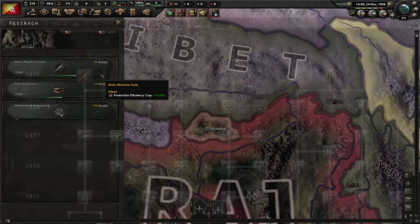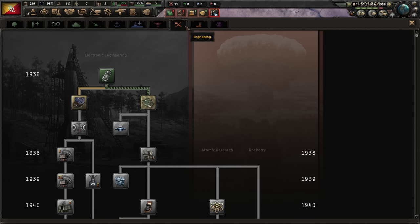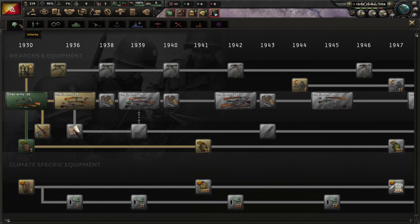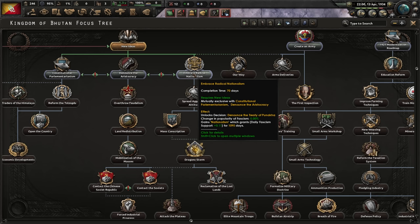The fascist name for Bhutan is Empire of the Thunder Dragon - I'm sold on that. So it's time for new ideas that unlock our advisors. We can create an army to make us no longer a defenseless country, and we can start on some industries. Let's go with new ideas first. There's just no point in doing anything militarily for now - I should go ham on engineering and industry because I can't even train troops. Let's go with radical nationalism. If we can flip, that will be nice, but there's no point in flipping right now without an army or industry.